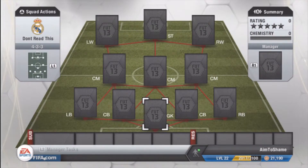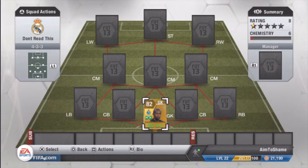What is going on guys, it is Aim2Shame and we have a squad builder again, a Liga Portuguesa one here, cost around about 8.4k — you can get it for around about 8k, especially if you shop around.